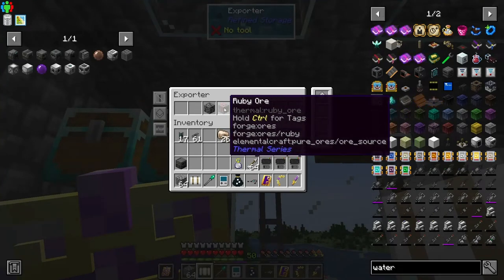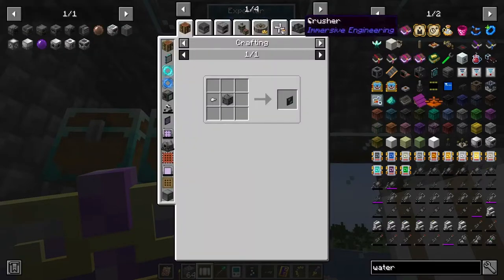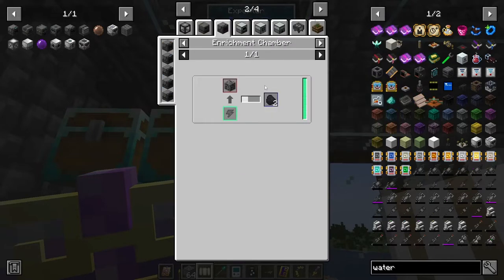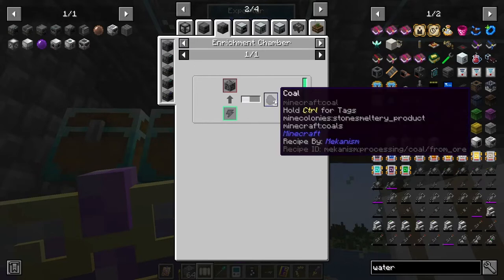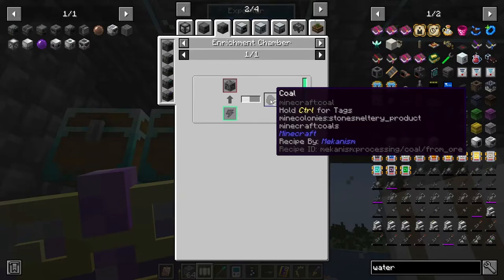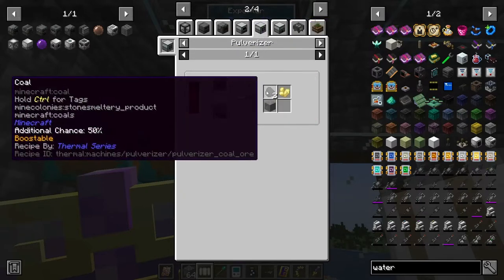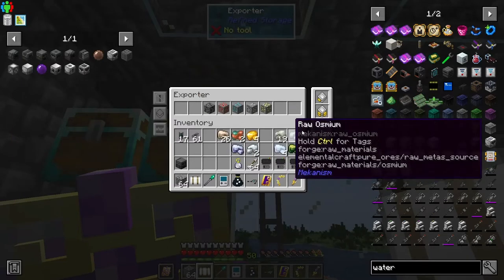All of these things were added by Thermal Series except for coal. Coal can actually be put through the Enrichment Chamber — I've already got it at the Pulverizer so might as well, since I'm still getting two coal, plus I get sulfur and gravel as a side bonus for using the Pulverizer.